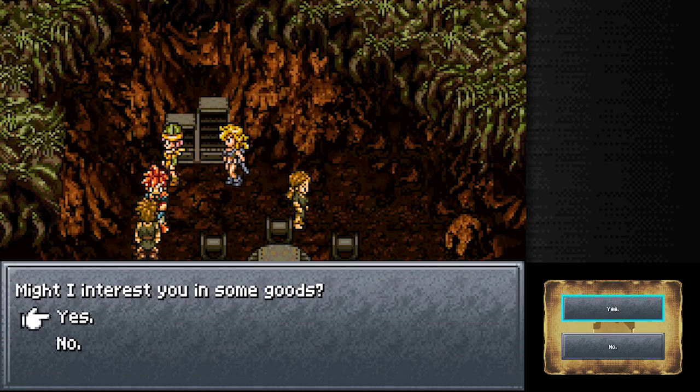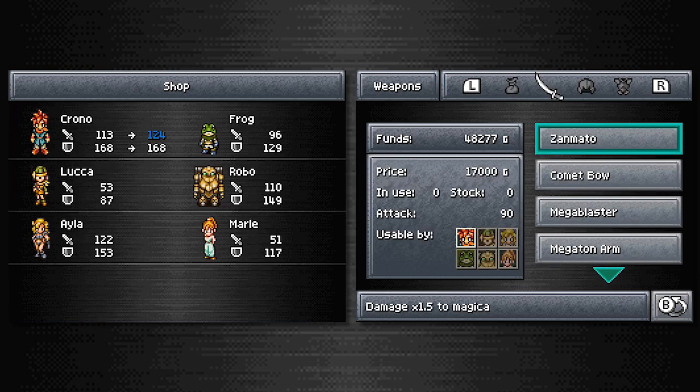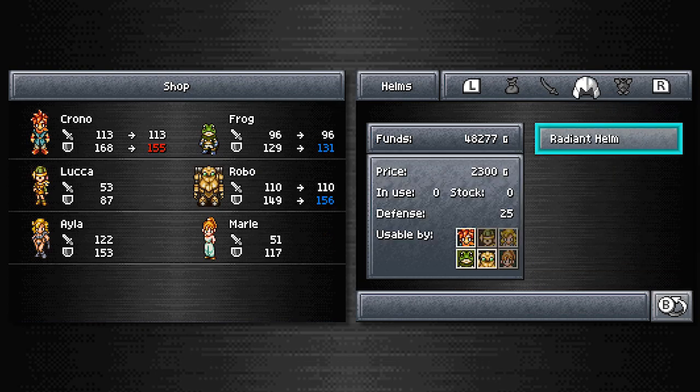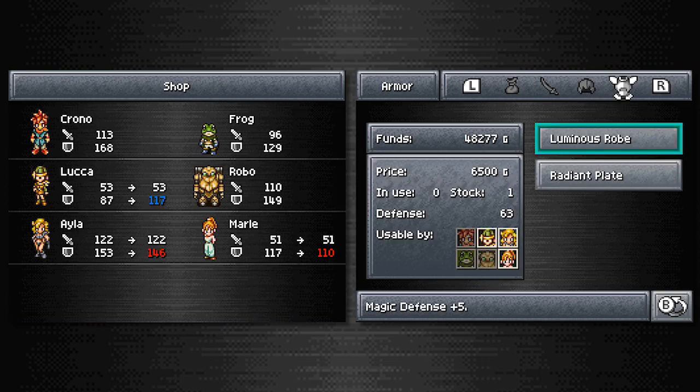May I interest you in some goods? Oh, you might! This shop is another one of those stores that gives you equipment way ahead of time — most adventurers are only so lucky to run into one. These are pieces of equipment you are not meant to have for a very long time. I don't buy that you guys are poor — I say you're in cahoots with Zeal and this is all just a really elaborate scam to get money out of me with how much you're charging.